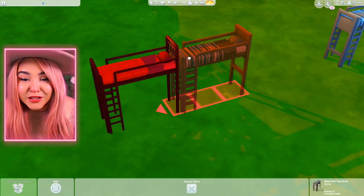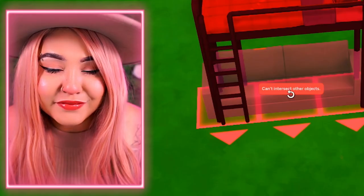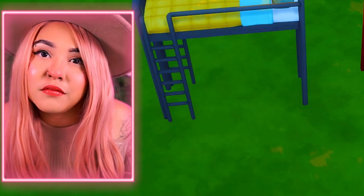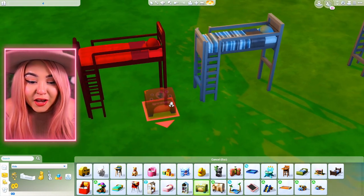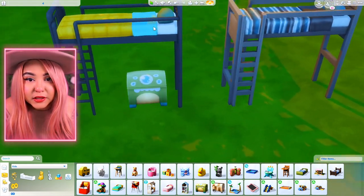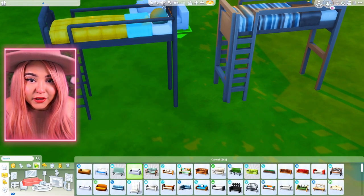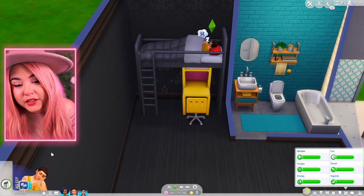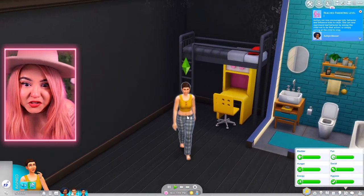The big million-dollar question is: can you slot things under the bed and have them still function? Testing it out — you can't slot anything underneath without cheats. Not a loveseat, not a chair, not a toy chest, nothing. Once I put the cheat on it works, and I can slot the loveseat underneath. The climbing animation looks really clean — we love seeing new animations instead of recycled ones.